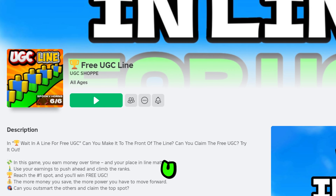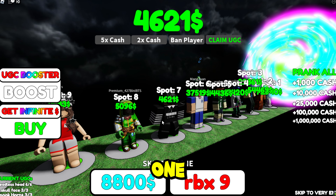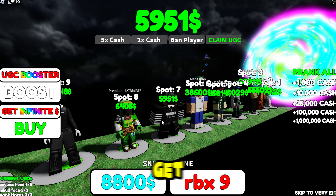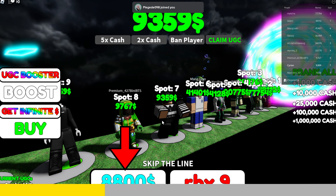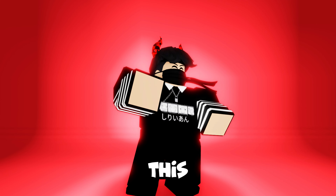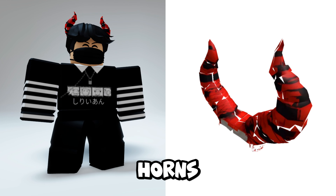Search and join the Free UGC Line experience. This game is all about waiting in a line to get the free item. You start at the end of the line and slowly overtake other players to reach line 1. All you need to do is get as much cash as possible quickly — it's essentially a race to line 1, and once you reach it, you have the chance to get the free items. This is the free item I got from that game — you can actually get 3 different items, but it's completely randomized. You can get the free Spooky Red and Black Horns.